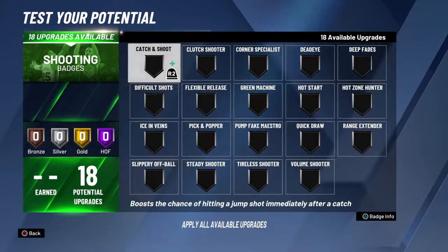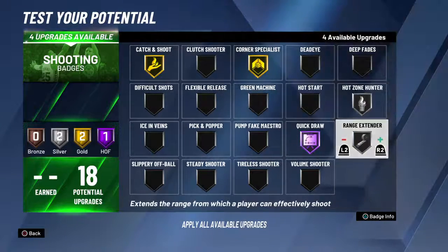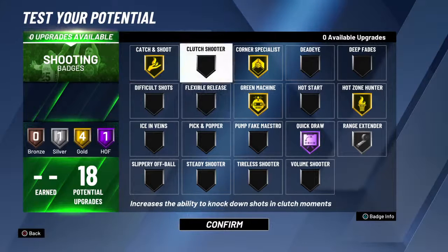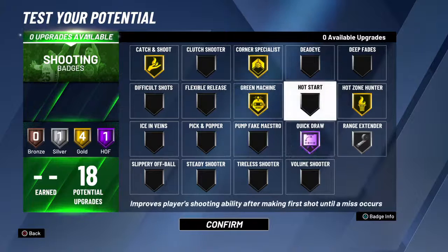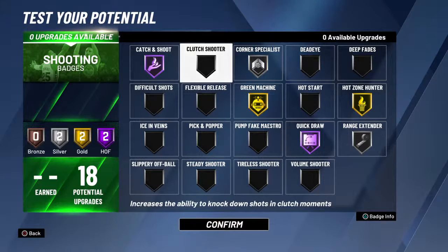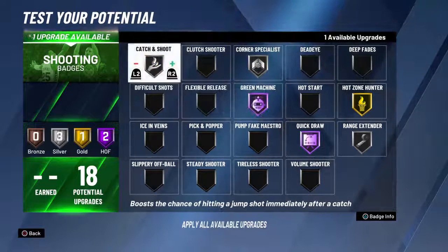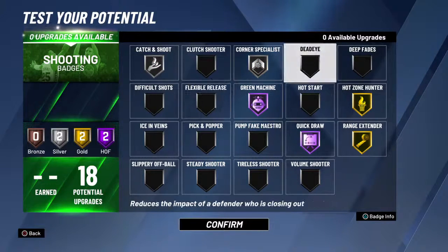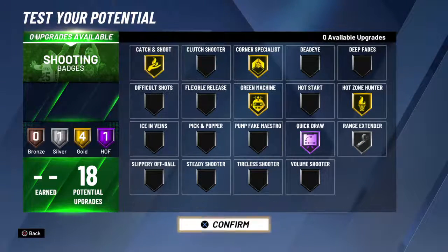For shooting badges — when I play twos or even threes, I'm a spot-up shooter, so I'll show you what I rock. These are the shooting badges I usually use playing in park or in stage. I'm a spot-up shooter so I got gold corner and gold catch-and-shoot. If you really want to, you can go hall of fame catch-and-shoot with silver corner. I like having them gold and gold, or hall of fame green machine — it's kind of preference really.